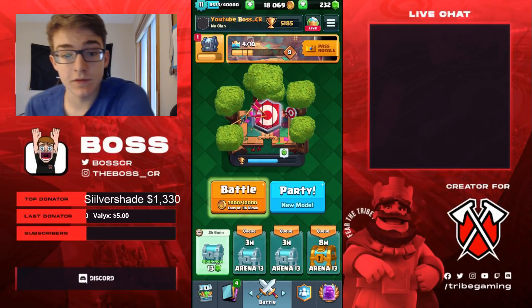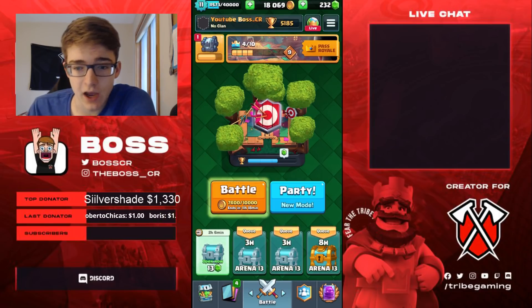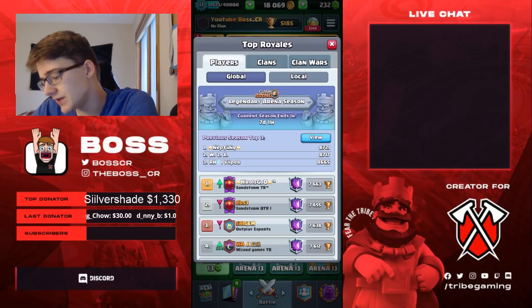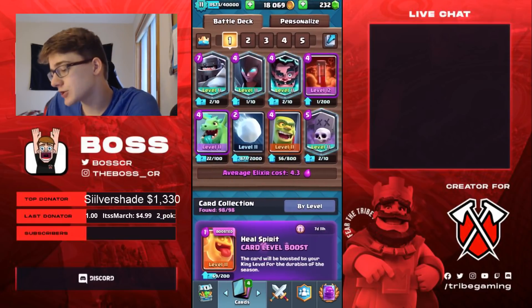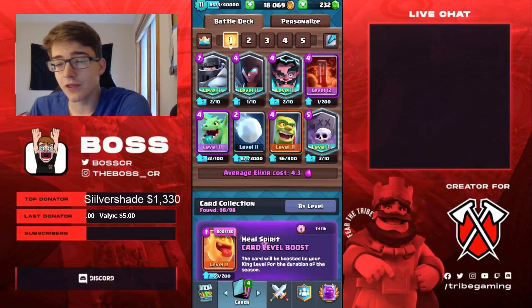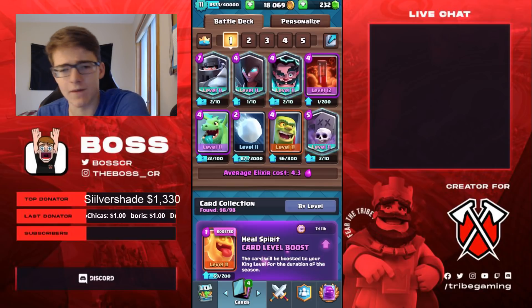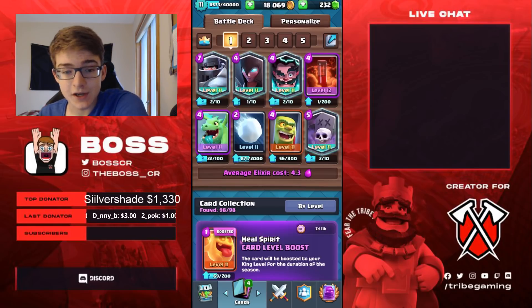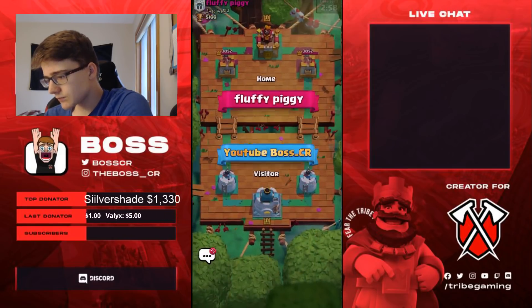Yo, what's up guys, Boss here, and I'm back with another YouTube video. This time we're playing some ladder on my mini account. As you can see, we're on my level 11 account right now at 5185 trophies — not insanely high up, but there are 7 days left in the season. This is only a 28-day season, so I don't know if I'm going to break my personal best. Let's just push up and see how high we can get.